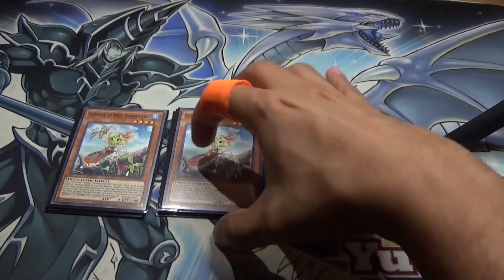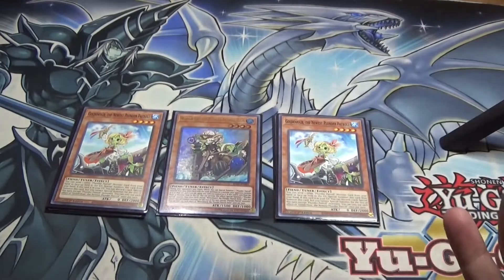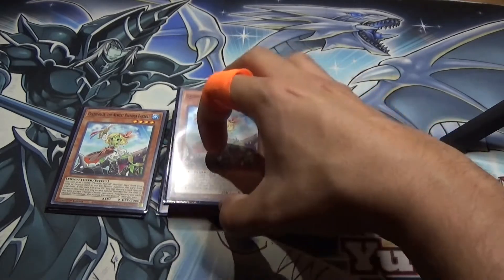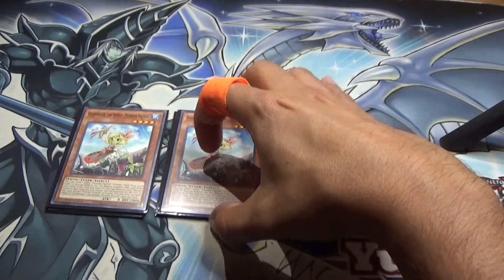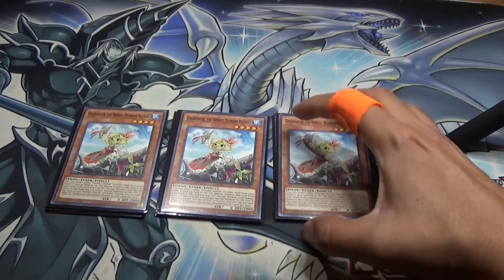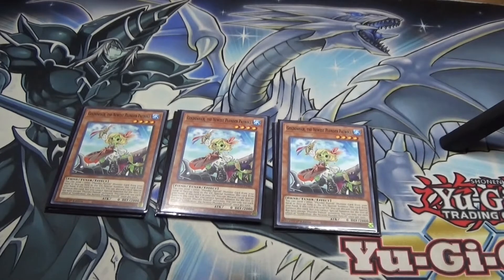I forgot to mention that the opponent has to have Light, Dark, or Fire for the Plunder Patrol monsters to tag out with their unique effects. So if you're in a situation where they're all running dark monsters or all light and you run out of those targets in your extra deck, you need to rely on being able to do the rank four plays and links and all that — that's where Golden Hair helps out a lot.